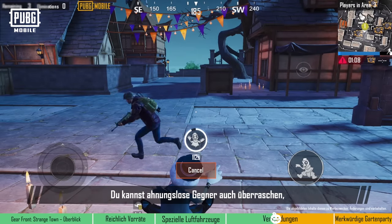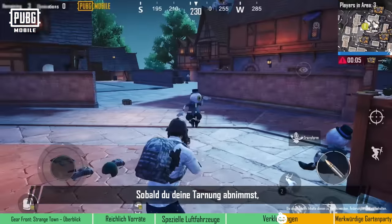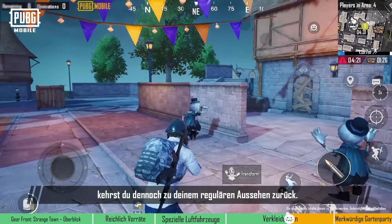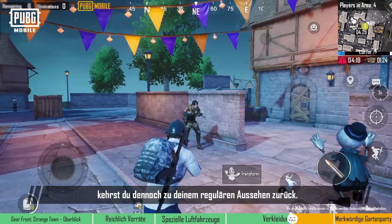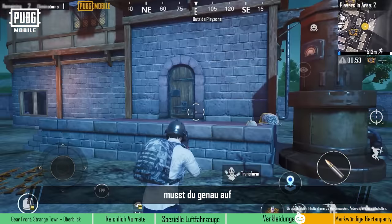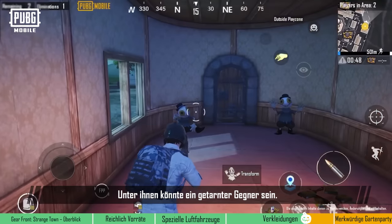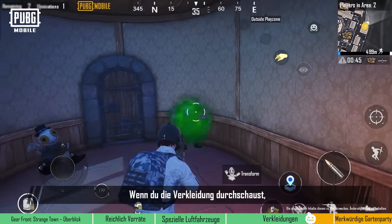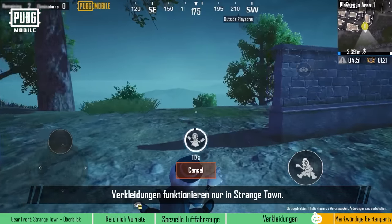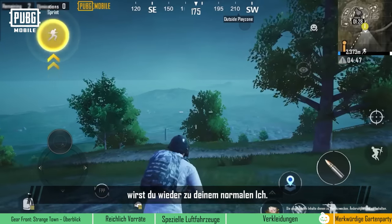You can also surprise unsuspecting enemies by removing your disguise and taking them out. The moment the disguise is blown, you'll become the target for enemies. Once struck by enemies in succession, players will still return to their regular appearance. Disguising comes with risks, so remove it with caution. At the same time, make sure to pay close attention to the Andy's puppets in your surroundings — any one of them could be an enemy in disguise. If you see through the disguise, fire at will. Do keep in mind that disguises only work within Strangetown. As soon as players leave, they'll revert to their regular selves.